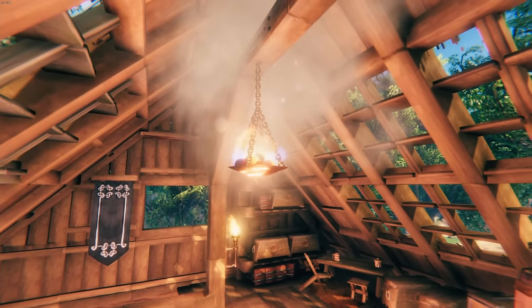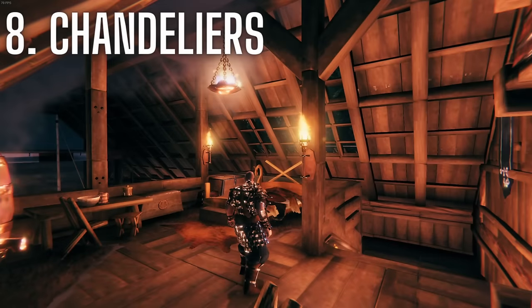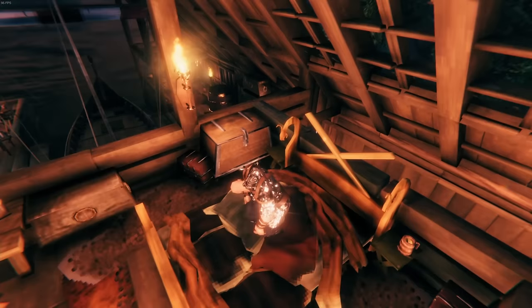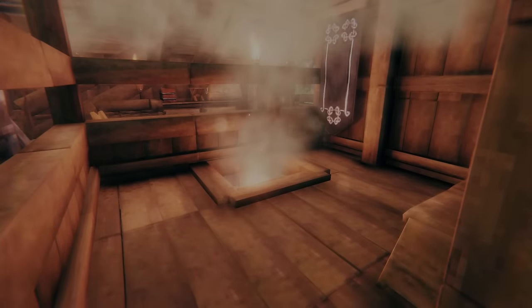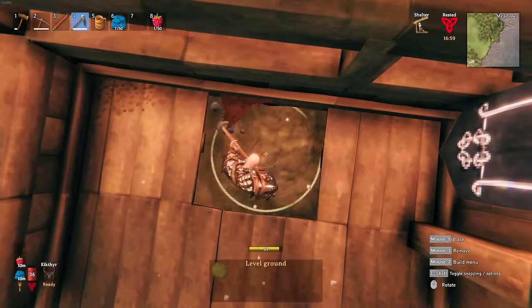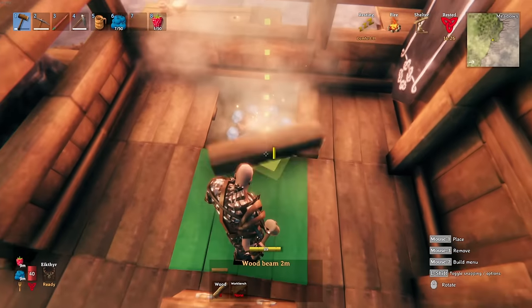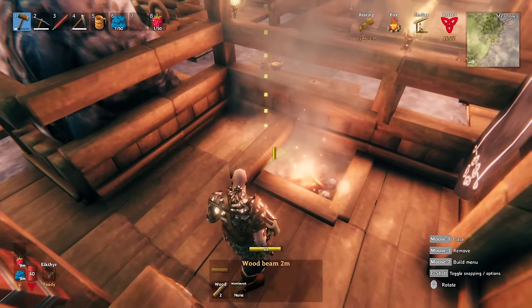Tip number eight: chandeliers act as fireplaces, allowing you to sleep without the need of having a campfire nearby. This is useful if you want to build a tree house or a base away from ground level. You won't be able to cook, however you will be able to rest your character. Tip number nine: if you want a concealed fireplace inside your house, build your house on beams then simply remove a floor. Raise the ground slightly, then flatten and place a campfire, using beams to section it off from the rest of the room. This works the same with the half fireplace, just needing to remove two floors except one.